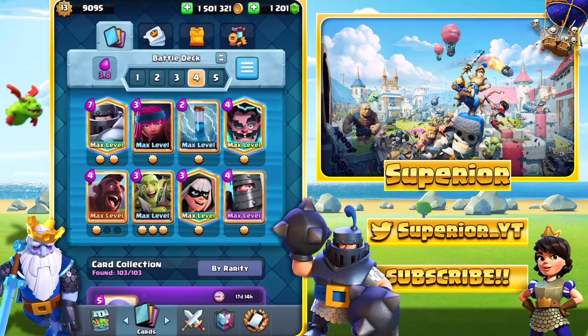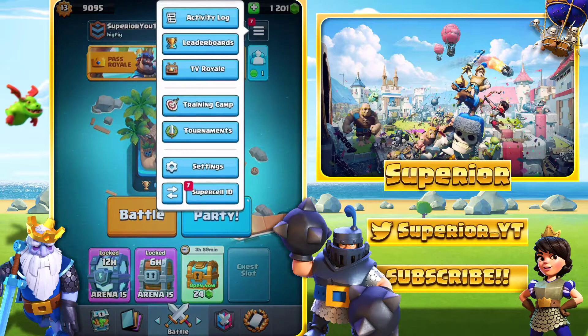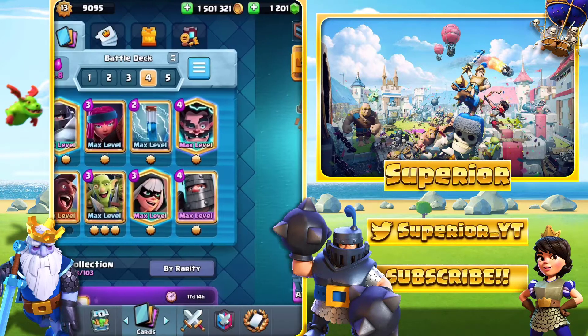So today I'm back on Clash Royale and we are going to be taking a look at this deck right here today. It does actually look pretty decent — Hog Rider, Mega Knight. I know it sounds a bit interesting on paper, however I'm sure it will be quite good. I did actually get it from TV Royale — 59th in the world, currently 68th, Epic Slayer. So shout out to Epic Slayer, this is the deck we're going to be using and let's see how we do.